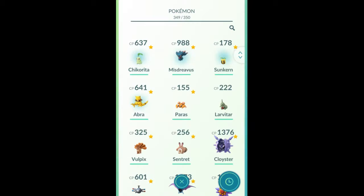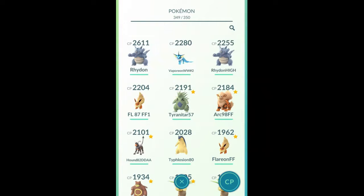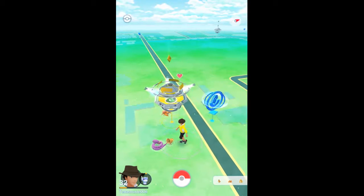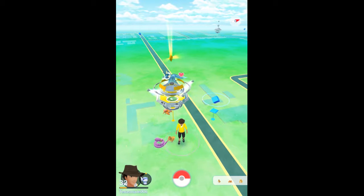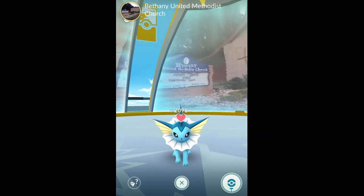So let's just put in something for fun here. I'm gonna put in my Vaporeon — first time ever in the new gym update. Look at that beast. So that's the first one ever on screen: 2098 CP.